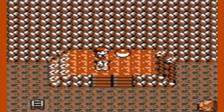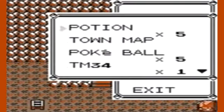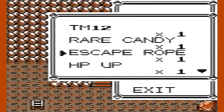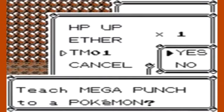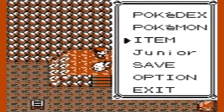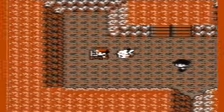If your PP — your Power Points — are low, you can use an Ether to restore them. And here I believe — TM01! I thought this was an Everstone. What does TM01 do? Mega Punch! That's actually a really good move and I kind of feel like teaching it to Pikachu, but I'm not sure about that.